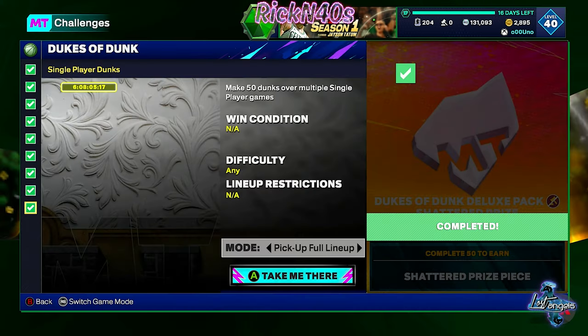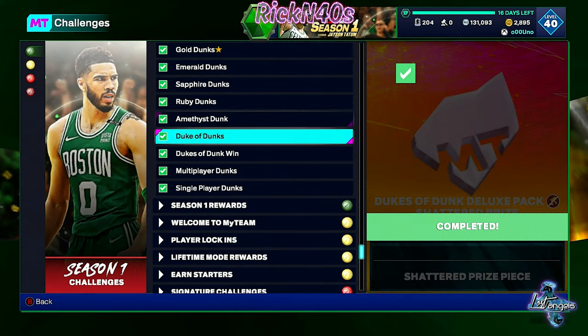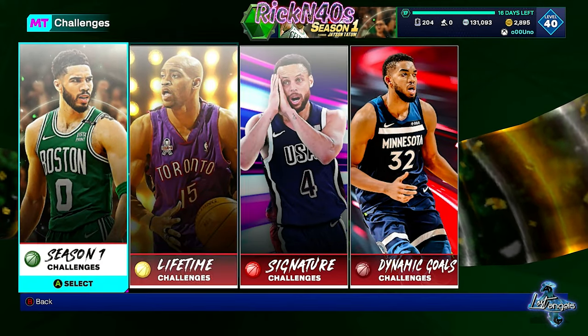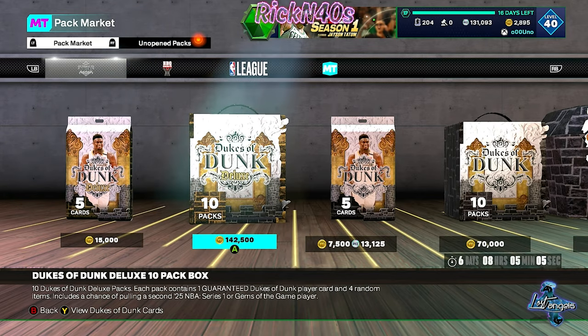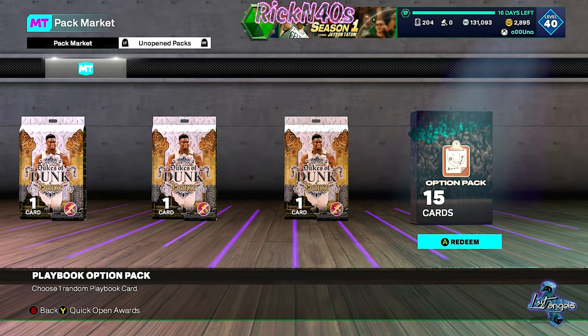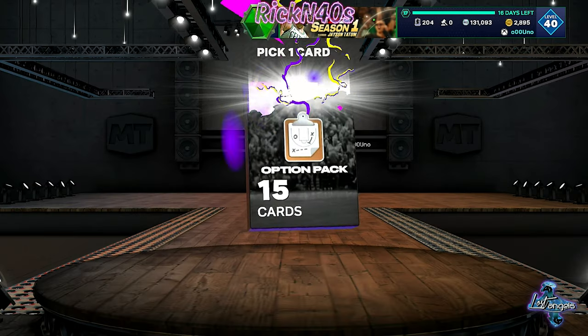We got our last Dukes of Dunk ticket piece, so we rebuilt all the prizes. Boom, bow, bang — all nine of these done, it was pretty easy to do. I think I told you how to do them. Anyway, pack market — let's get into it. We got four of these and an option pack, let's see what option pack we want. Let me know in the comment section what playbook you like to run with.